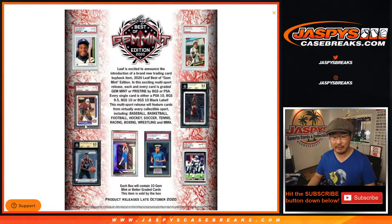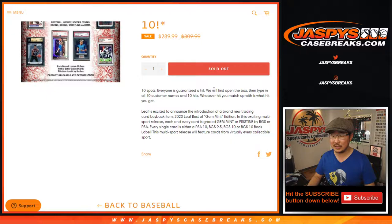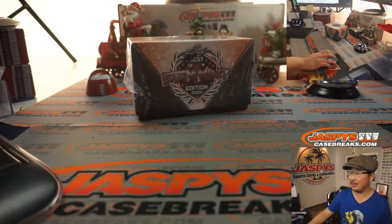This is what we're chasing right here, folks. Are we going to see a box full of Luka Doncic silvers? No, probably not, but one would be nice. So here's what we're going to do: we're going to open the box first, type in the hits, show you all the hits, randomize your names, randomize the hits, match it together, and hopefully you'll get something really nice. Big thanks to these folks for getting into the action. And there's another blank list where I'm going to type in the hits, but let's see what's inside first.